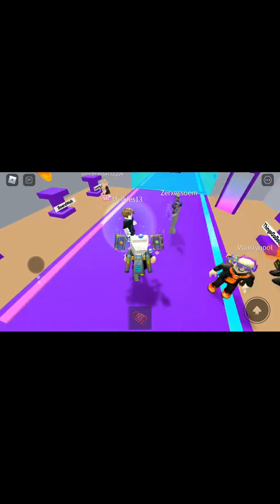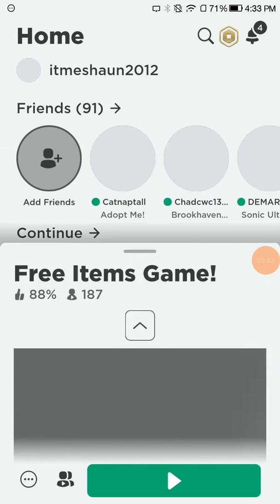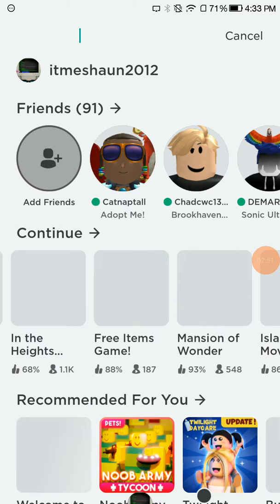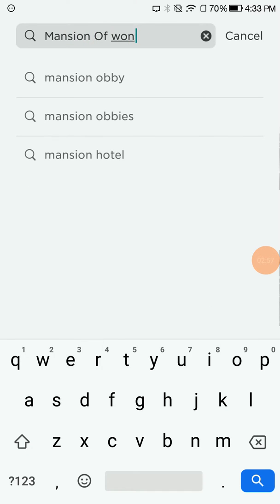Mansion of Wonder - I'll show you the game right now. I'm not going to edit so I want to actually show you. So Mansion of Wonder, if you see this game has 93 percent. The player count will change but if this game has 93 percent you can do it. It might be the first one on your screen if you type 'Mansion of Wonder.'